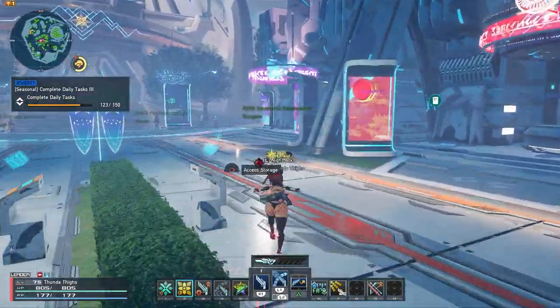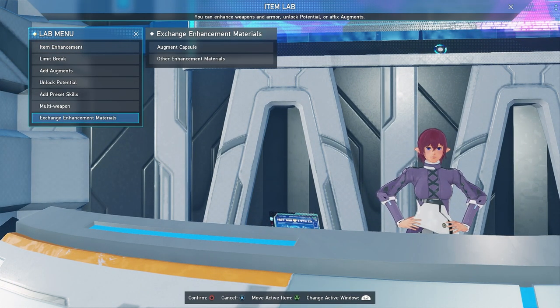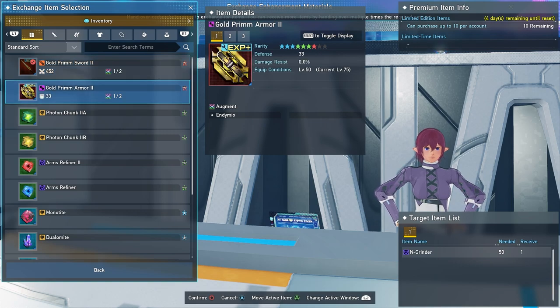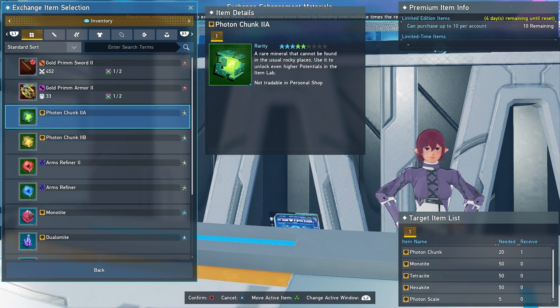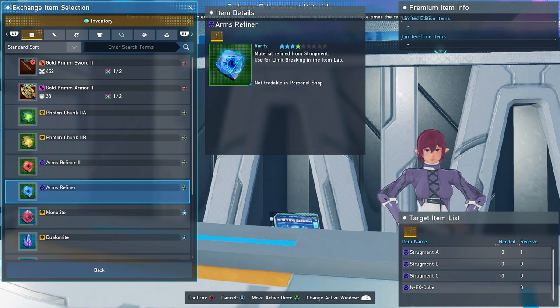Leaving from here, go to the last shop on the right in Central City — the Item Enhancement Shop. It has items to exchange for enhancement materials. You can trade in for Gold Crims Swords here — up to 10 per week — and the same for armor, which just takes Grounders to trade in. These have actually been selling pretty decently on the player market, so even if your gear is all plus 70, you could still trade in to sell for some meseta. There are also Photon Chunks you can trade in for to unlock your weapon potential.